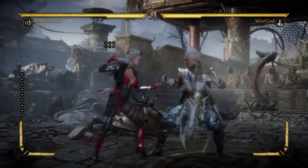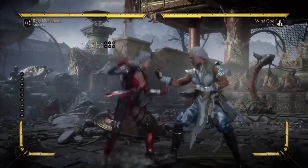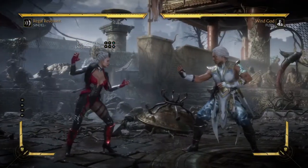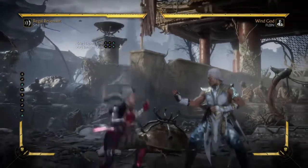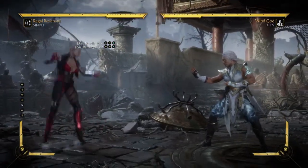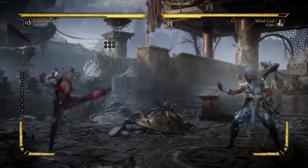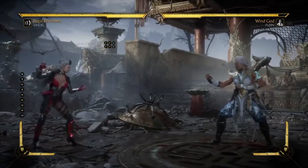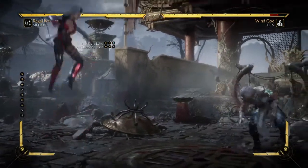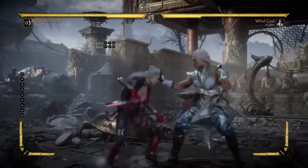So as you can see up there, Down Back two is this right here — that's how you extend the combo. Down Back two, that's how you extend the combo, this right here. The Deadly Echo and the Banshee is this move right here. So that's all you need: you need this, and you need that.